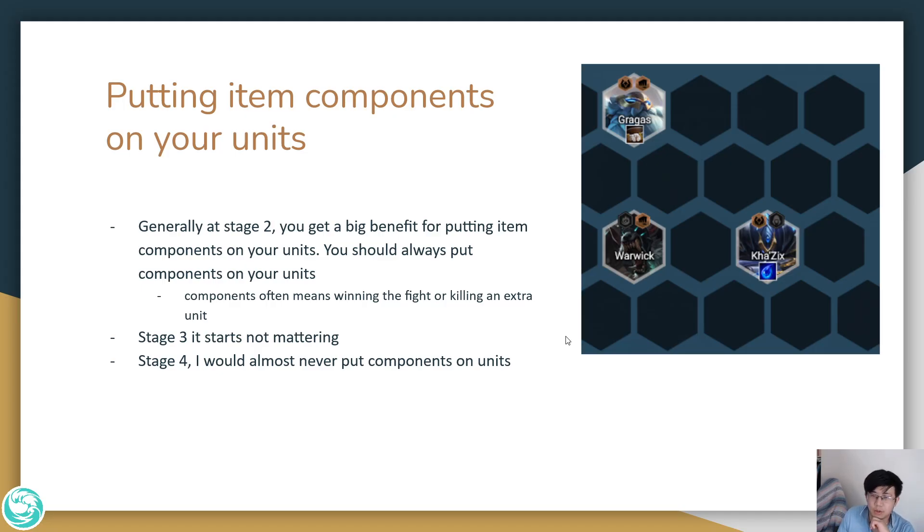The next thing is putting item components on your units. During stage 2, you're heavily rewarded for putting item components on your units — putting a belt on Gragas or a tear on Kha'Zix is a lot of value. You should always put item components on your units early, as it often means winning the fight or killing an extra unit. However, at stage 3 it starts not mattering, and at stage 4 I would almost never put item components on units.